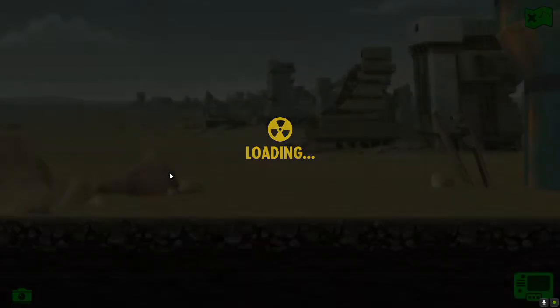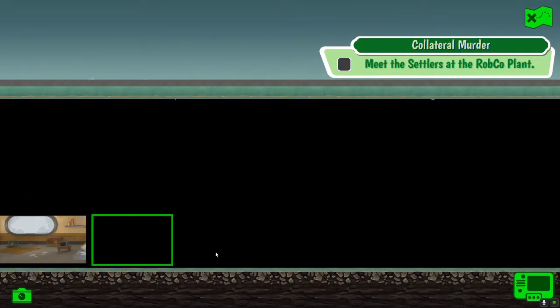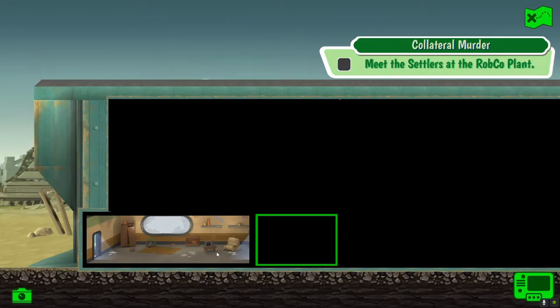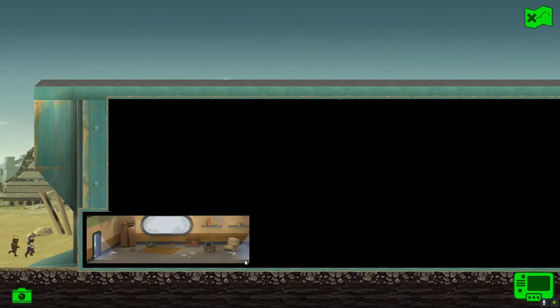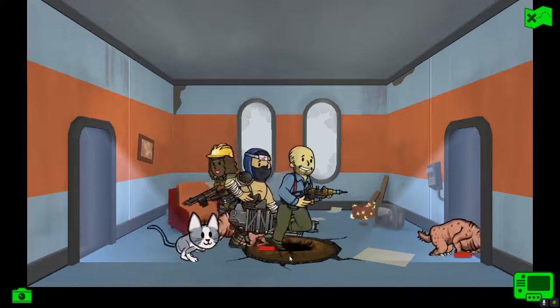Off we trundle to the quest location. So meet the settlers at the Robco plant - quite a wide building. Usual strategy: all the way along the bottom, up to the first floor, and then to the top floor. So room by room we'll go, and here we go - straight away, mole rats!